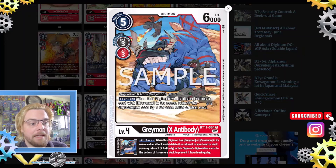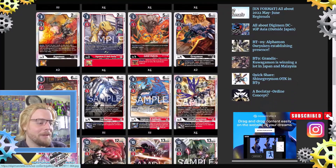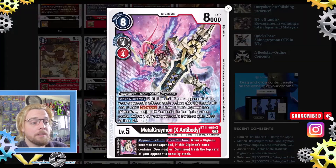Four Metal Greymons from BT8: since the previous cards reduce the digivolution cost, this mostly only costs two, which is quite good. When digivolving, trigger digivolve one of your opponent's Digimon, and if no digivolution, delete one of your opponent's Digimon with 3000 DP or less. Your turn, while this Digimon has Dragon Kin or Machine type, it can also attack your opponent's suspended Digimon — very threatening, it could be the game-ender.